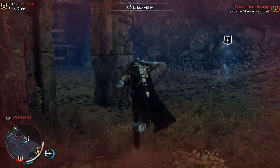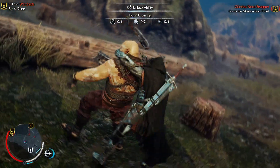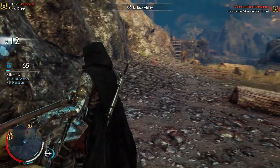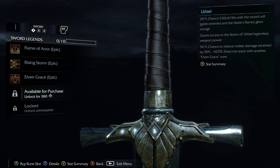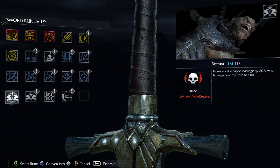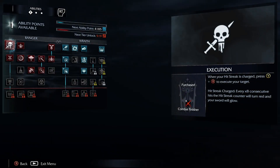The Nemesis System allows orcs and uruks to remember interactions with you in combat. If you fight an uruk and they flee, they might lose strength points but they never forget how you embarrassed them — they can come back in clever ways. If an uruk kills you, they can gain a strength point, get more guards, and rise in the ranks. Some even come back from the dead and chase you relentlessly. In about a two-hour timeframe I kept killing the same guy over and over, cutting his head off, and he just kept coming back labeled something like 'the Unkillable.' It's a fun system and it was expanded significantly in the second game.